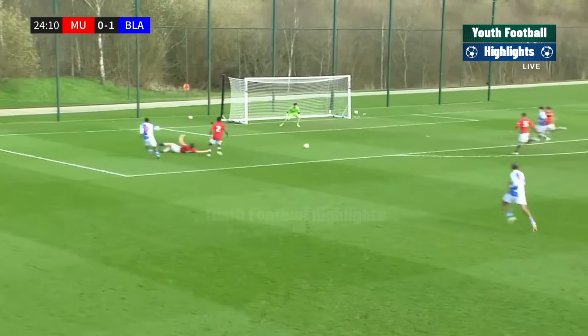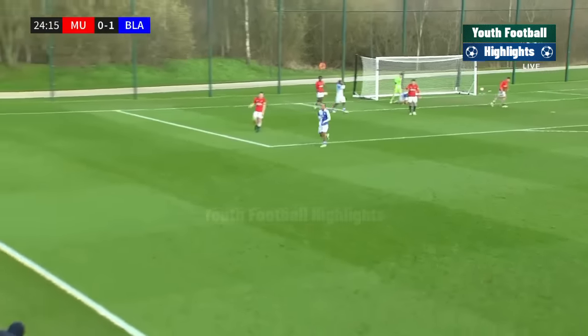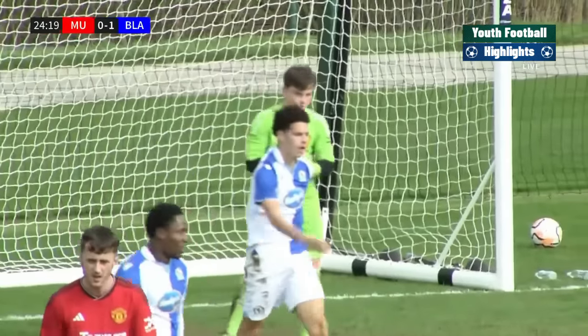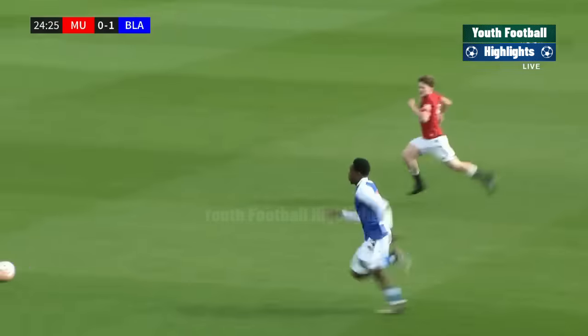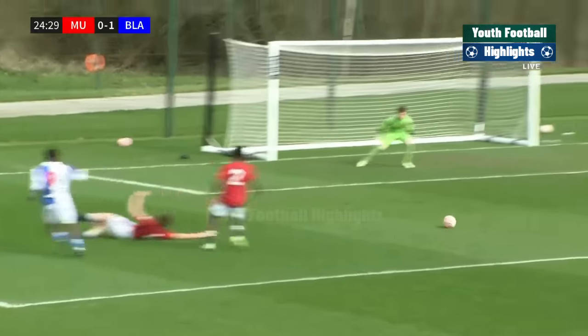Blackburn in a dangerous spot here and Sangu gets it square - that's a good stop Myles, does brilliantly well. Strich was arriving, just had to make himself big, makes the stop. Good balling from Sangu there, Strich's fellow striker catches it really well. Myles is positioned excellently, stopped that going in.